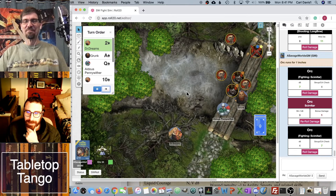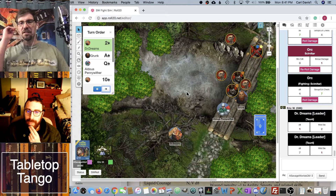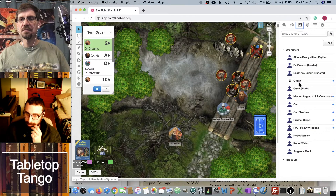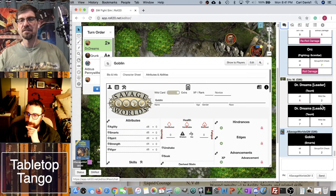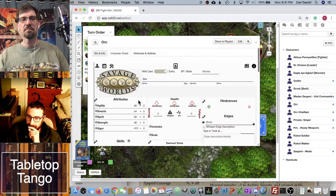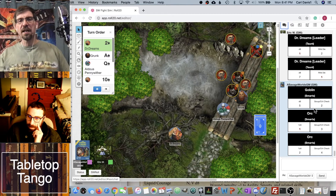He got a two on the taunt, so he'll spend a Benny and reroll — got a seven, much better. Now each enemy has to roll smarts to resist. The goblin — smarter than the orcs, with a D6 — failed. Then the orcs both failed as well. One orc was already vulnerable, so we'll make those two orcs vulnerable and this one distracted.